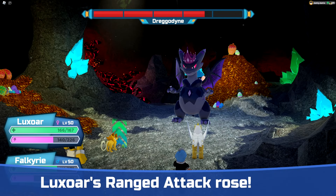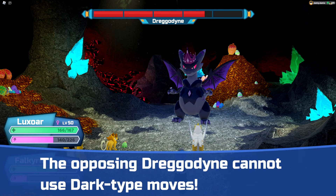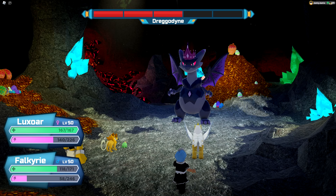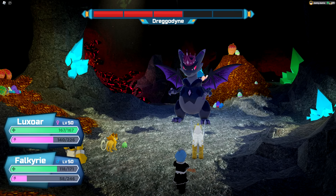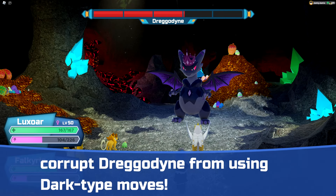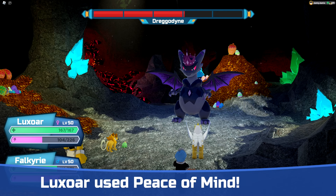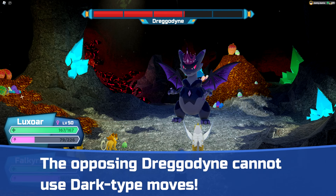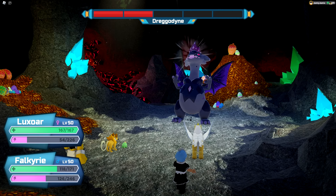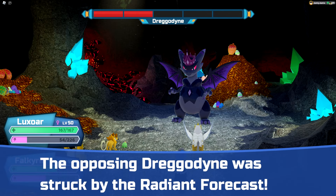On turn 6, Luxor uses Scapegoat if we don't have one set up; otherwise we start using Peace of Mind, which increases our range attack and range defense by one stage each for more damage and less damage taken. Falkyrie also goes for another Magnify. At the end of turn 6, Radiant Forecast lands, and Luminous Roar's effect also ends. On turn 7, Luxor uses Luminous Roar again while Falkyrie sets up another Radiant Forecast. On turn 8, Luxor uses Scapegoat or Peace of Mind while Falkyrie goes for Rest to recover all its energy. On turn 9, Luxor uses Scapegoat or Peace of Mind while Falkyrie starts using Nova Blasts. At the end of turn 9, Radiant Forecast strikes and Luminous Roar's effect ends.